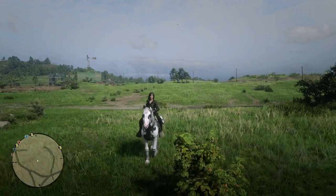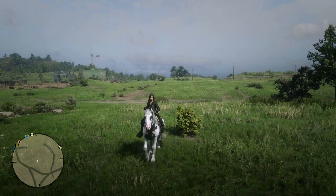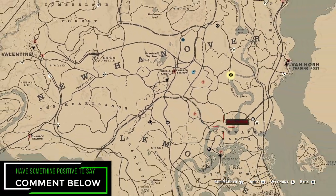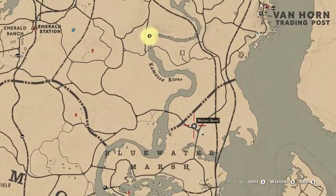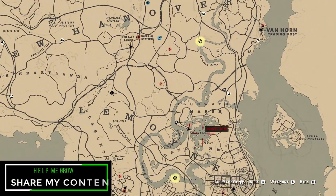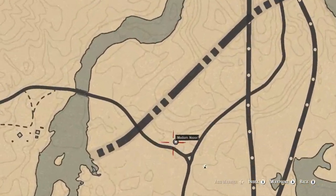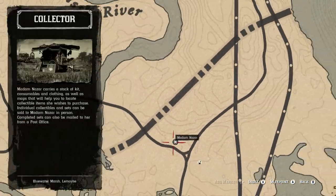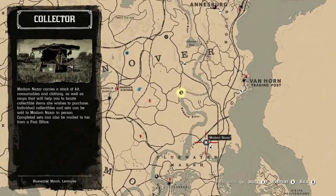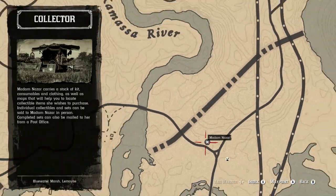Let's get started by showing you right where you can find Madam Nazar. Today she is going to be over in Blue Water Marsh. Your fast travel destination of choice will be down in Lagras or up in Van Horn — either one will work. I typically go through Lagras, but either should be just fine. If this is the only thing you came here for today, don't forget to like, comment, and subscribe below.